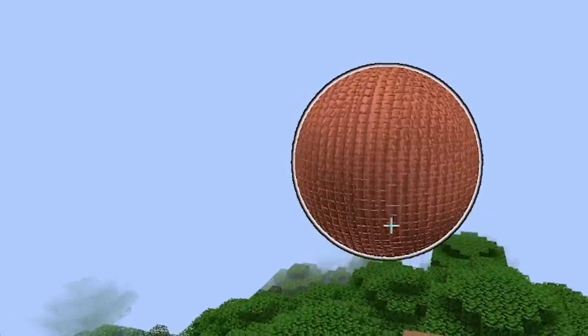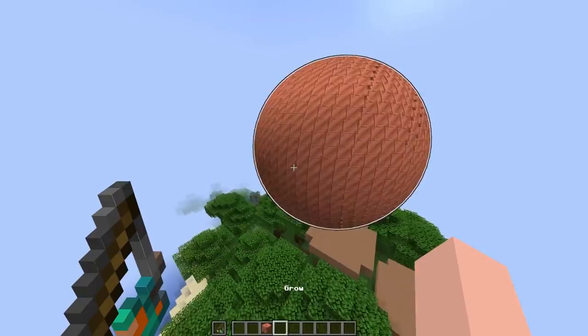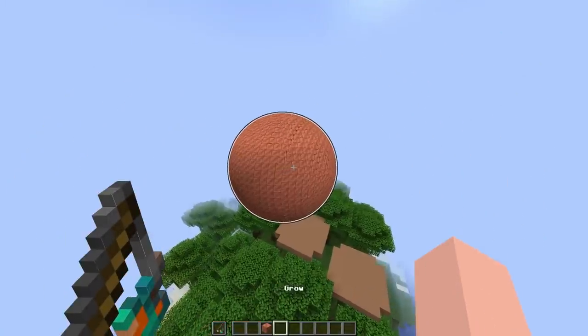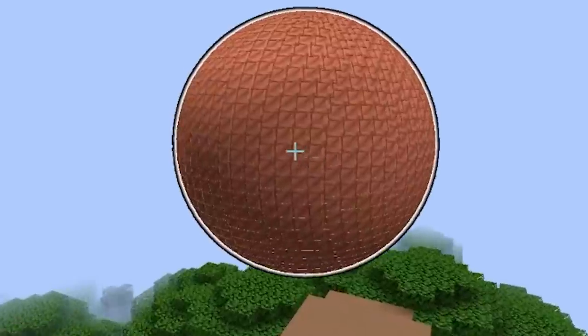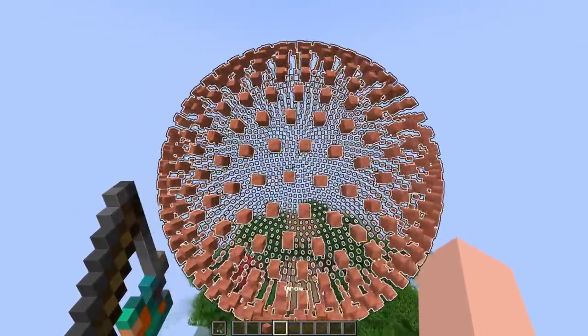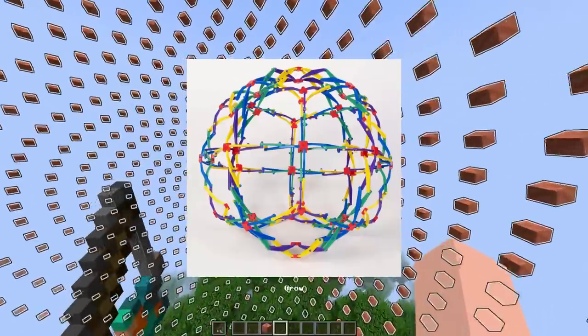We have to select the sphere, then change it, then grow it. This sphere can get so much bigger before it breaks apart. Shrink — there we go, that's as big as it can get while consistently being a giant sphere. This is like one of those collapsible balls — they're literally popping out of existence.